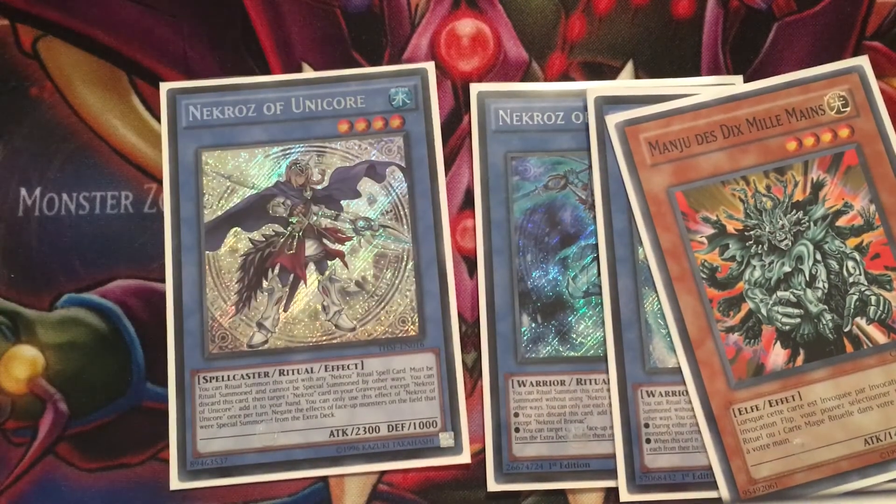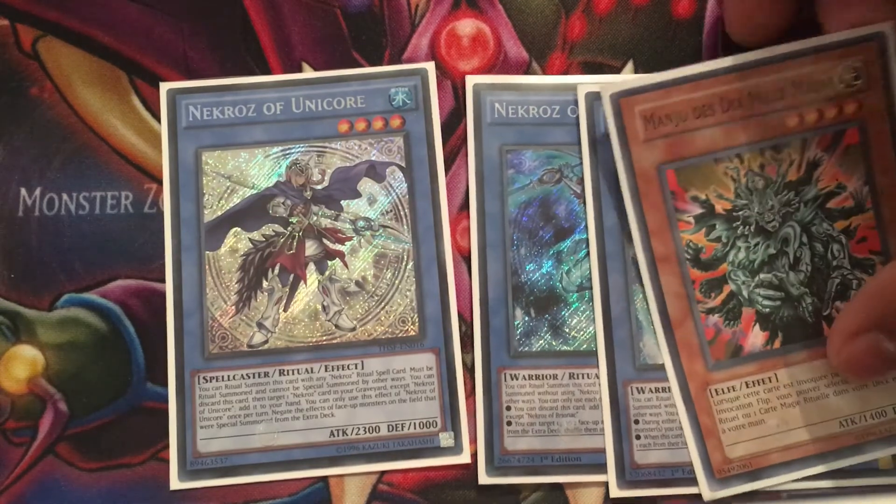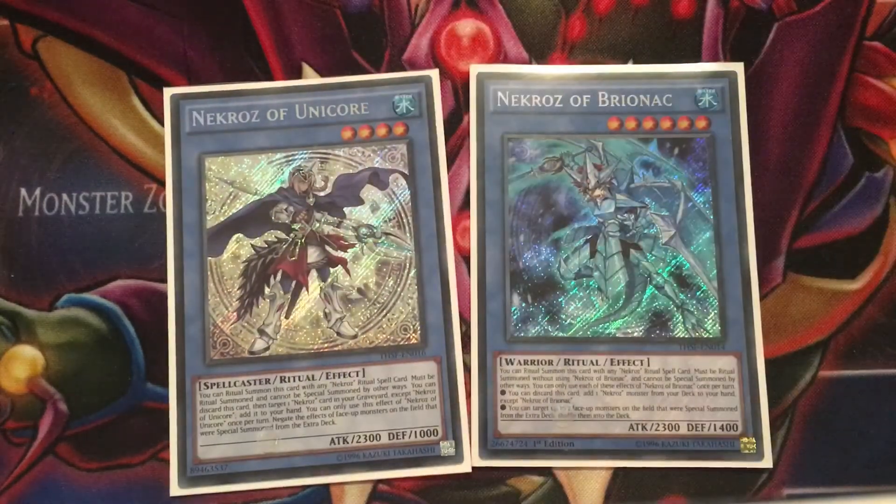Necros has no recovery plays right now, and that's my main issue. Unicorn and Bryonic definitely need to come back to two to allow recovery plays. The two main reasons are: one, we need them for recovery and to have enough resources; and two, we need them to use both their effects and utilize them to their full potential. That's my reasoning on why Necros of Bryonic and Necros of Unicorn can come back to two. If you guys liked the video, please thumbs it up, comment, subscribe. This has been Shurit — peace.